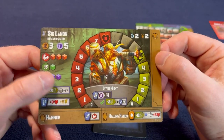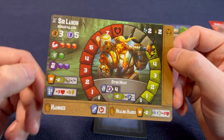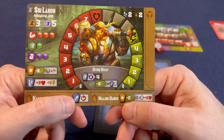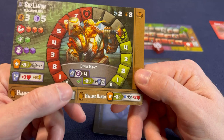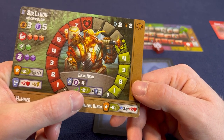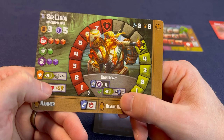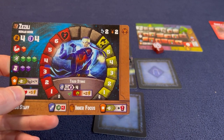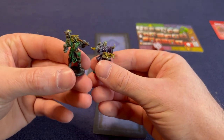Our next hero is Sir Lannan. He's got three movement and five defense, three strength, one agility, and two intelligence. His basics: he's got a hammer, which is just a basic three red die. He's got Healing Hands - as a free action he can spend two focus for one hero within range of one, even around a corner, to gain plus two health. He can also roll his intelligence to get a four, and if he gets it, he can spend two focus to get plus two to his following roll. These are our minis - Sir Lannan and Zazili.